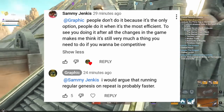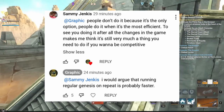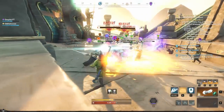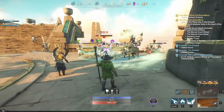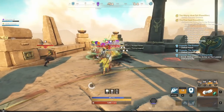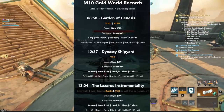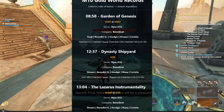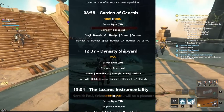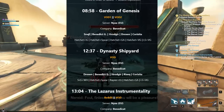I wanted to test it myself today, as I want people to realize there are many options to getting better loot, better gear, and much higher expertise bumps. So when it comes to expertise, loot, and gear — which is the best? Obviously, we're going to start off by saying M10 Gold Runs are the best. If you look at this graph here, people are running M10 Gold World Records in under nine minutes with Garden of Genesis, 12 minutes 37 seconds with Dynasty Shipyard, and 13 minutes with Lazarus Instrumentality.